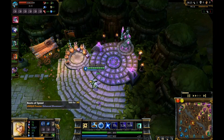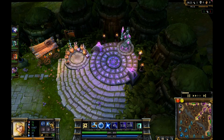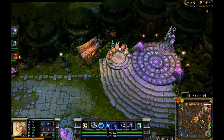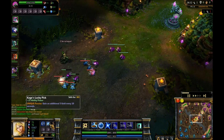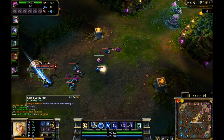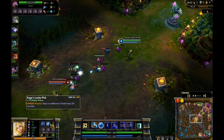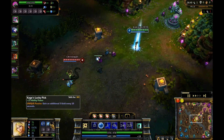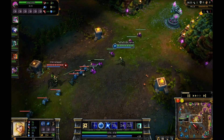I'm going to go for Kage's Lucky Pick and boots. Kage's Lucky Pick gives you 25 extra ability power — I'm at 76 right now, pretty good. I'm getting boots because they're very important early and late game. Kage's Lucky Pick's unique passive is the reason I get it: it gives you an additional five gold every 10 seconds, so effectively one extra gold per two seconds. Even if you don't farm well it won't matter as much because you're still getting gold from Kage's.